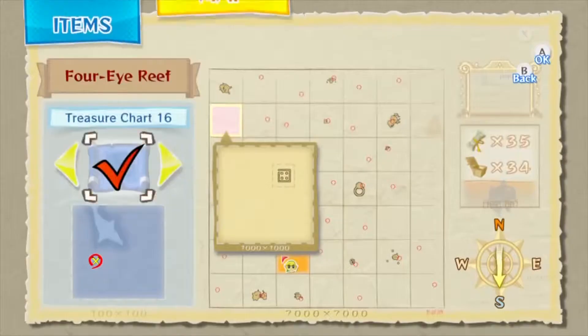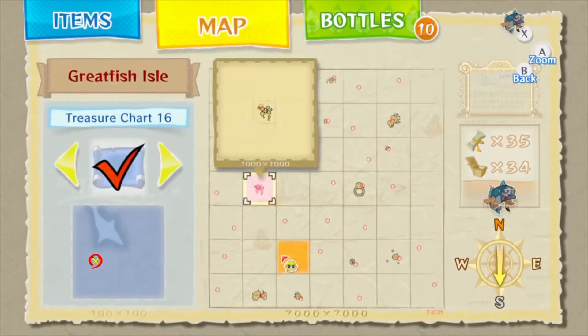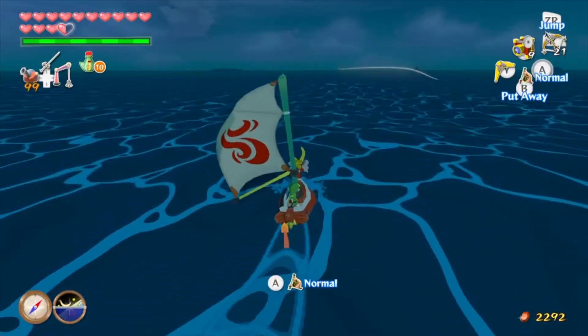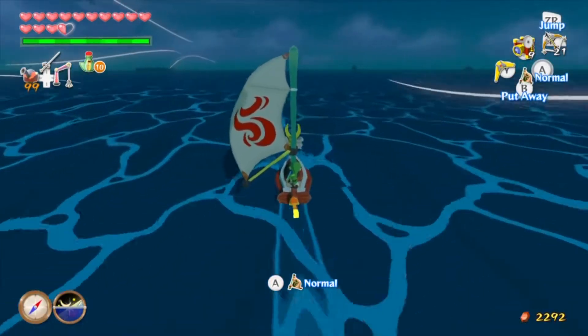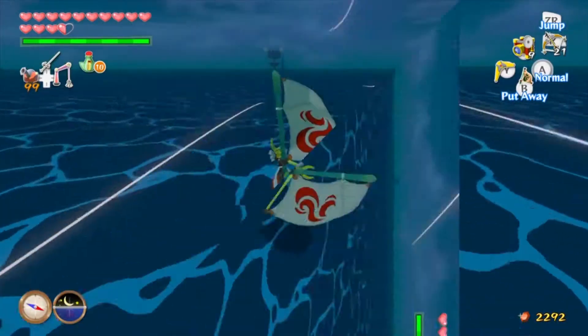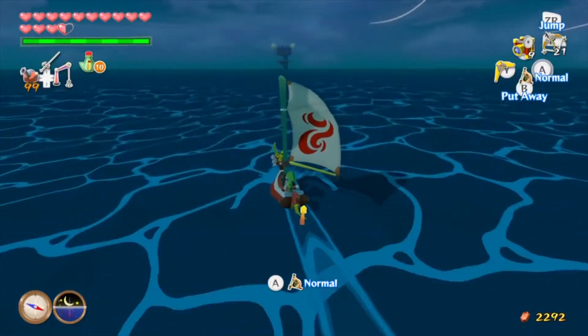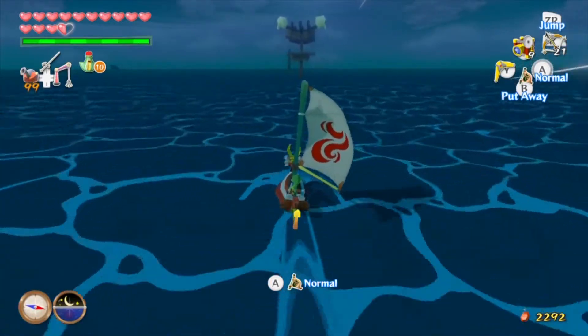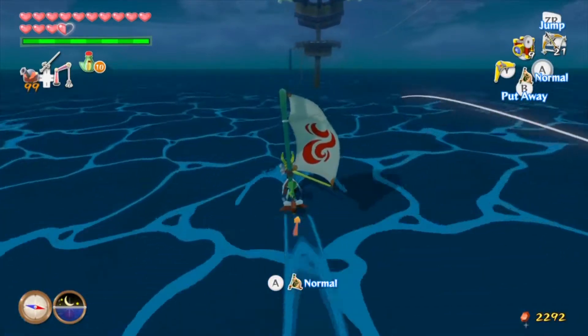Now let's go to sector B5, which is the Islet of Steel, where the final sea platform is. You can already see it there in the distance. And here we are at the sea platform. This is the last one, I believe, and it has Wizzrobes that we need to take down.